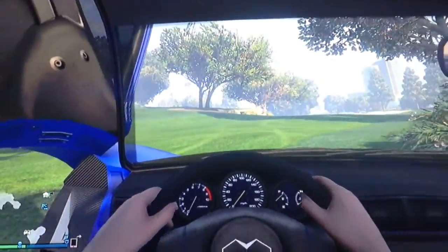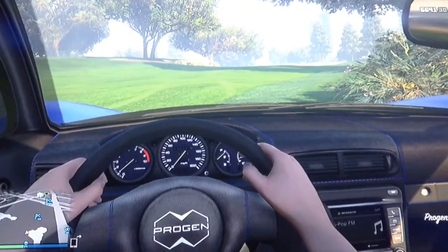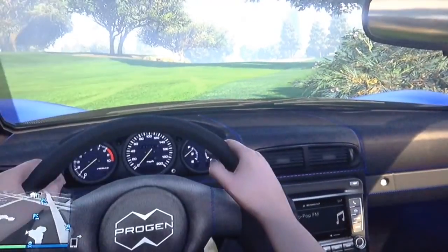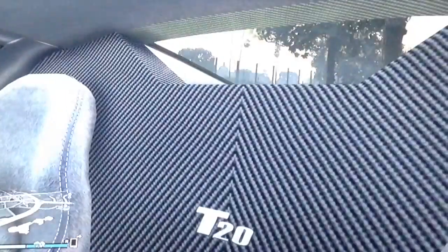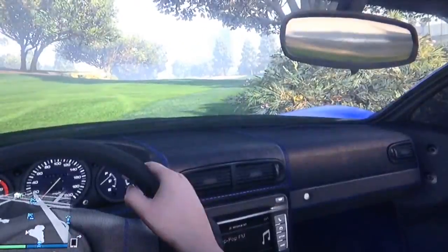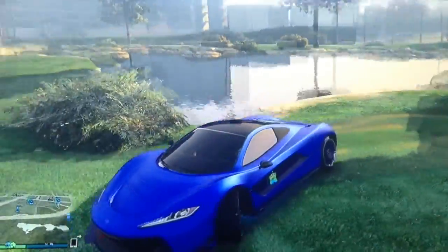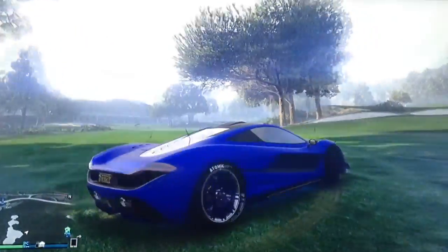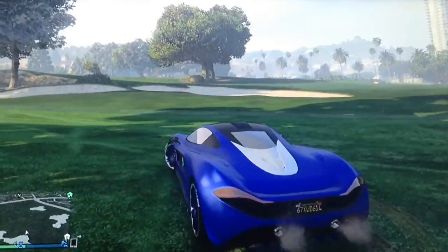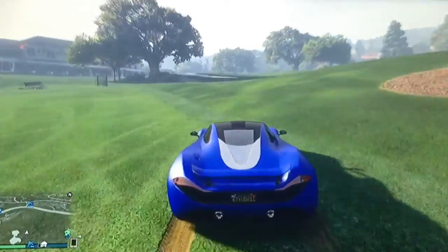We're going to get in it here. The butterfly doors — got there. This here is the interior. I do have a blue underglow for it, and also what I really like about this is that there's no spoiler until you start going fast, and then the spoiler comes out.